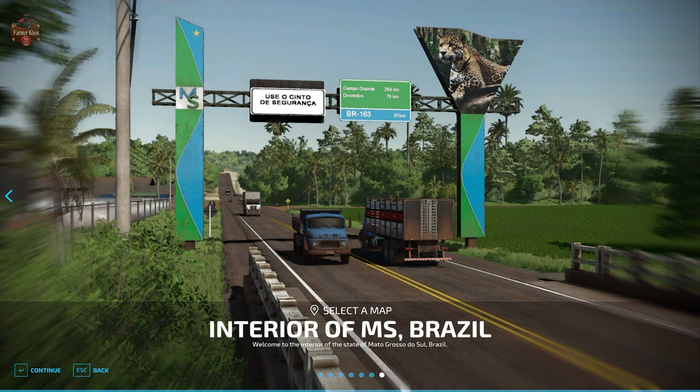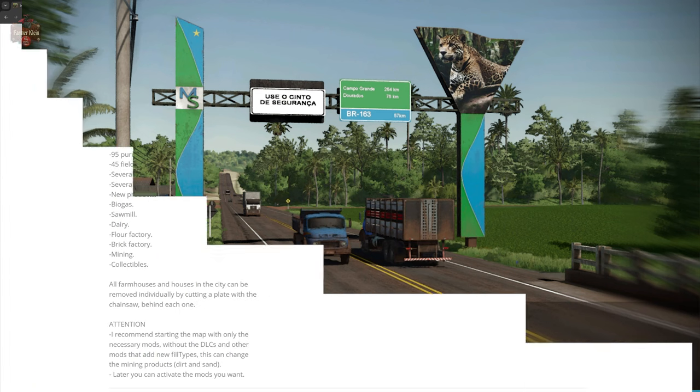So the Interior of MS Brazil map. You can find it over at the FarmingSimulator.com website or the in-game downloadable content menu. And as of the 1.0 release, this map is available for PC players only.